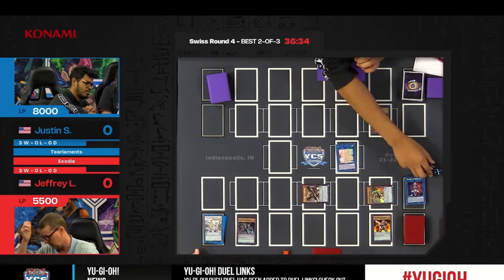Sold's effect sends an equip to the graveyard to summon a level one from the deck — there's Durandal. Durandal targets Renault, destroying itself to add a fire warrior to hand. This is where we get Ignis. It's really interesting how differing strategies and archetypes overlap — Ignis being a fire warrior combining with Durandal is like a jigsaw puzzle pieced together from other puzzles where the pieces still fit.